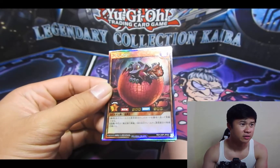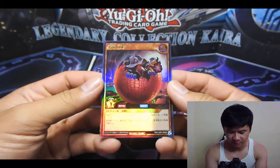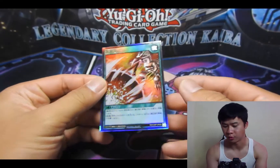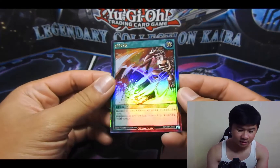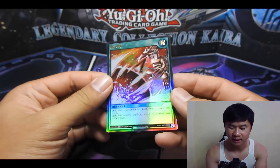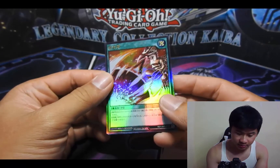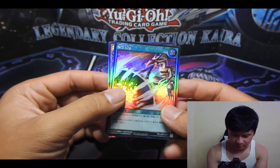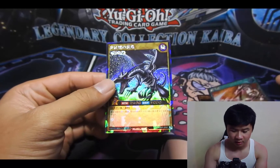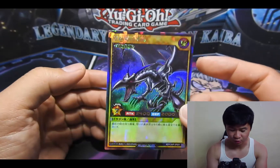From your hand you can special summon a Red Eyes by tributing him. And then Inferno Fire Blast — I believe you can deal damage to your opponent based on Red Eyes' attack, as long as you control the Red Eyes. As you can see behind me here — let me just tweak it to the side — you can see the shine coming through of the legend himself: Red Eyes Black Dragon.